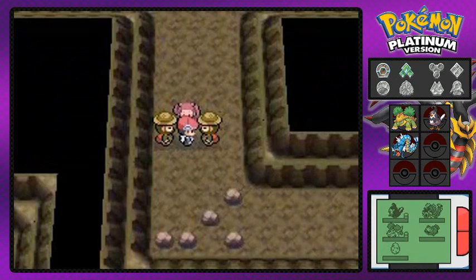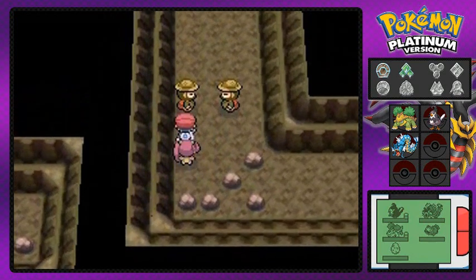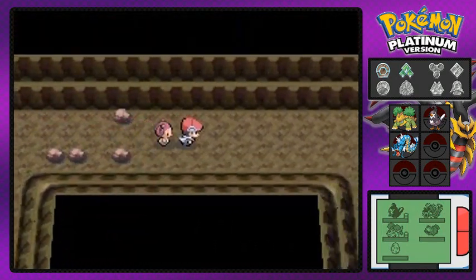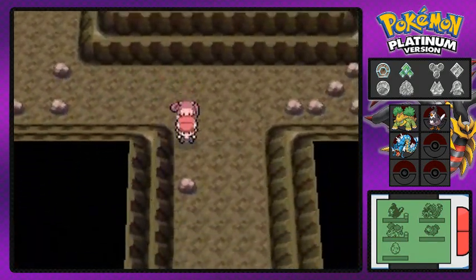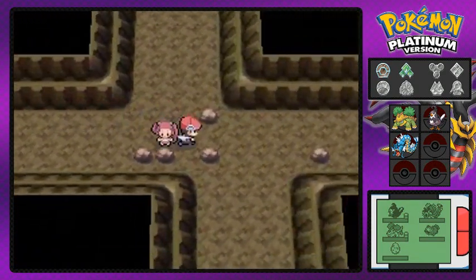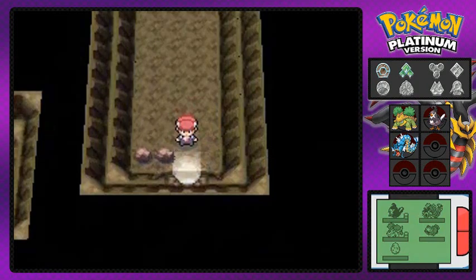There's a hidden item — a Red Shard. I completely forgot I have an Item Finder app. Now it is time to get out of here because Mira needs to escort us out. We've already been everywhere. Here's the exit — she's happy, she wants to get tougher, but she doesn't give us any healing or awesome item.